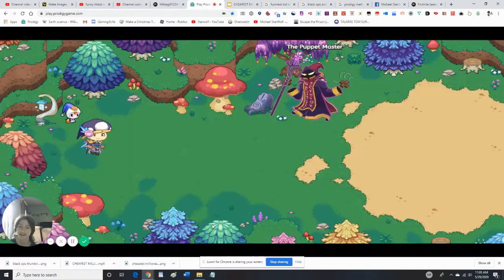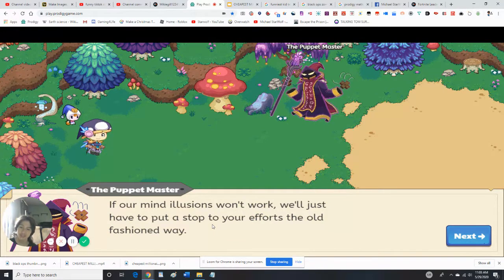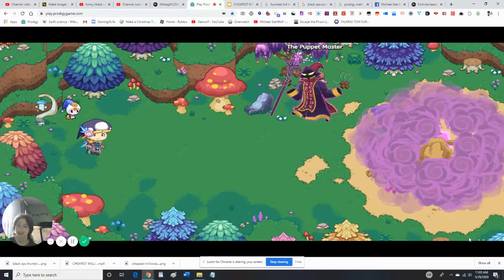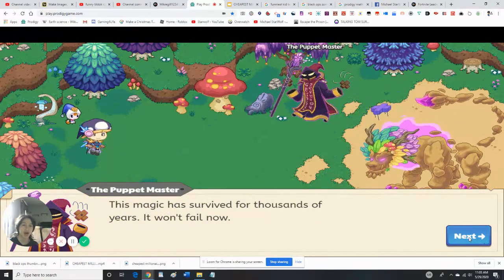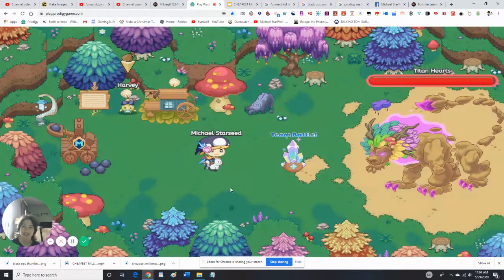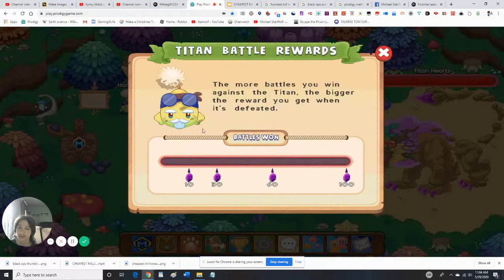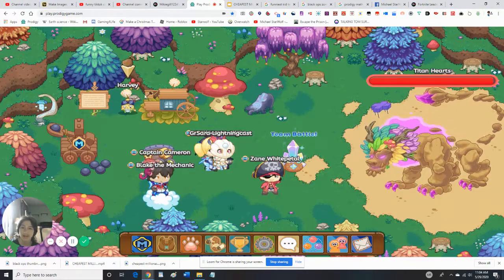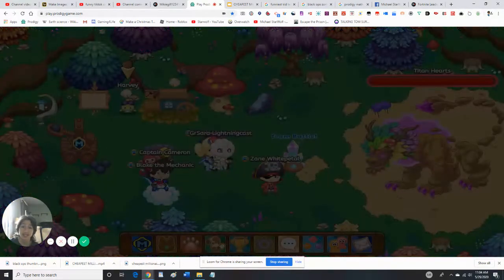I'm ready for this challenge. If all my abilities won't work, we'll just have to put a stop to it the old-fashioned way. This magic has survived for thousands of years, it won't fail now. So here we go, we got the Titan. This is an Earth Titan. I won no battles yet, but what we could buy is the Titan Shards — I got a lot of Titan Shards.